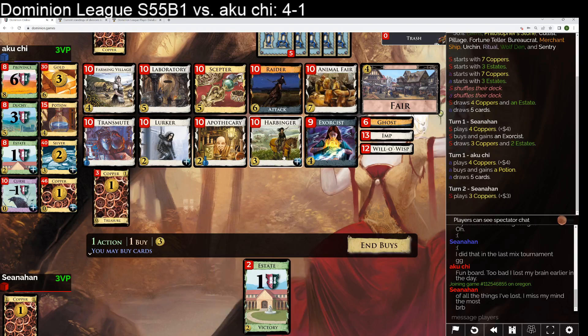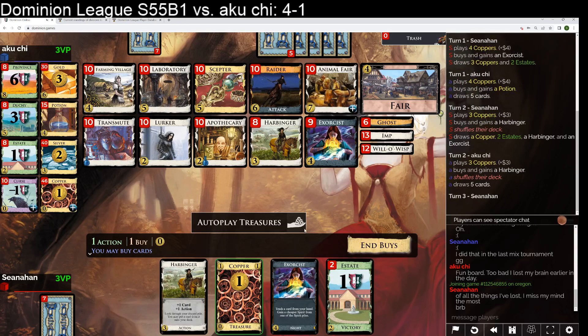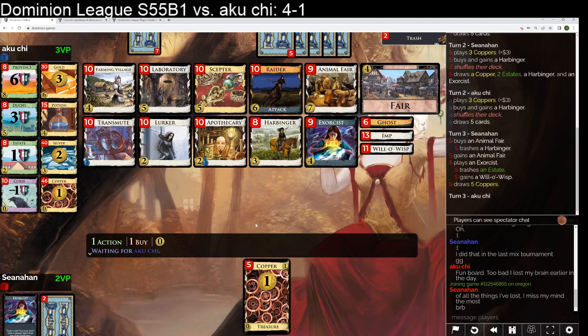If I draw it on turn 3, that's a great draw. Take a wisp. The wisps are not as good, obviously, with apothecary stuff, because you're drawing all the zero costs and we're going to get through all the zero costs. So I'm considering just taking a lab here and sort of aggressively thinning with exorcist.